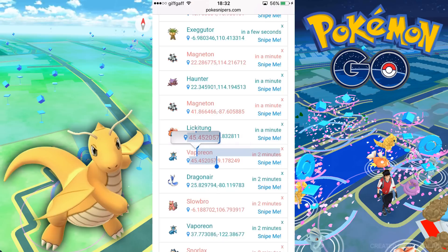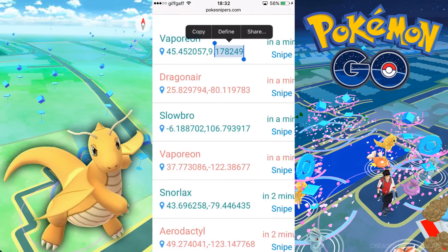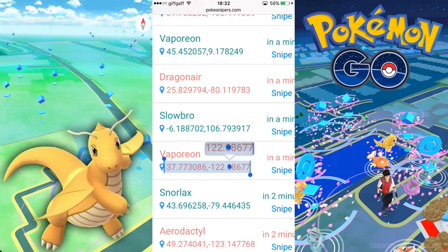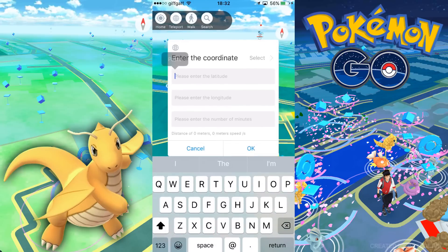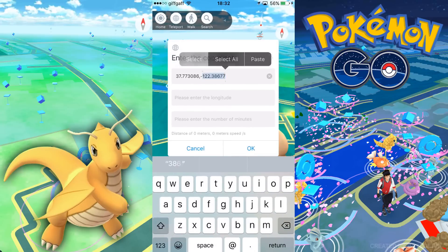Not all the time will you get soft banned while teleporting, but there is a very high chance. The good thing about it is the soft ban doesn't last long — maybe around 30 minutes if you want to wait it out. It really depends on how far you teleport: if you go to the other side of the world you may have to wait around four hours, but teleporting to a different city might only take about 30 minutes.